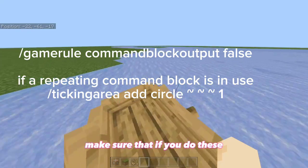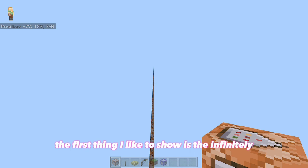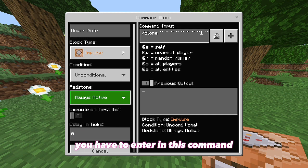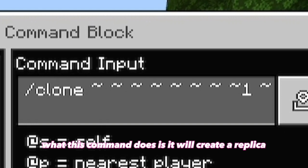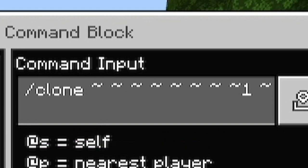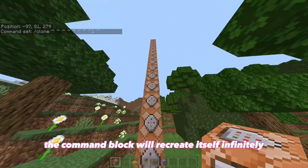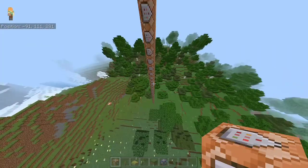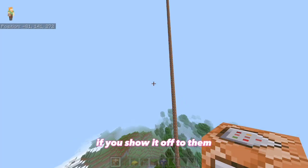Before we do this, make sure that if you do these, enter the first command, and if there's a repeating command block, enter the second command near it. The first thing I'd like to show is the infinitely replicating command block. You have to enter in this command shown on screen. What this command does is it will create a replica of the command block on top of itself, recreating itself infinitely until it reaches the top of the build limit. This doesn't have much use, but it's very funny and it might surprise some of your friends when you show it off to them.